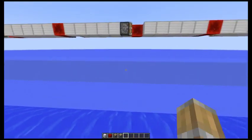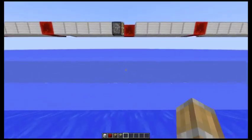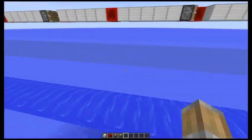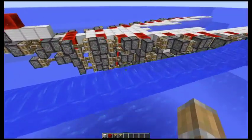Today I have something to show you to clear out oceans. This machine is a modified version of the Cobra — I don't call it Cobra anymore, it's a water snake in this case, because it clears out oceans. And if you want to, you can do this in the Nether too.